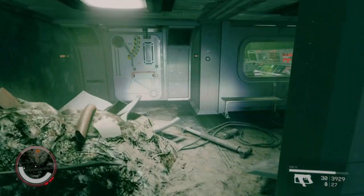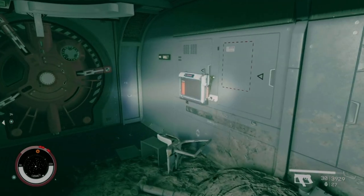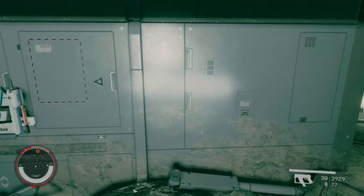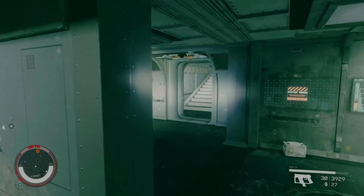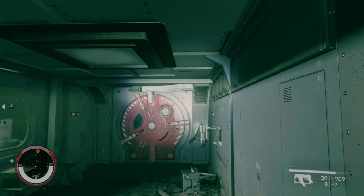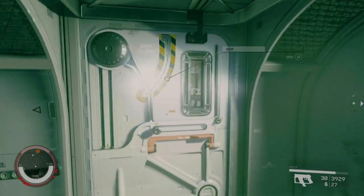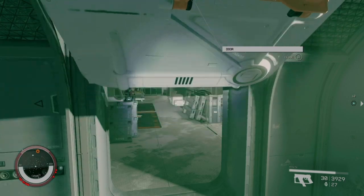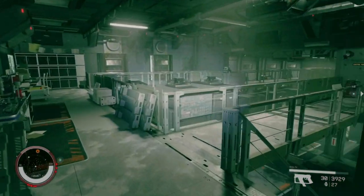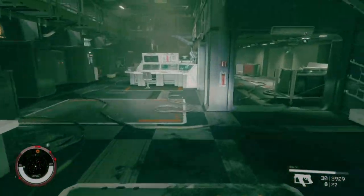The first place this mission can bug is right about here. For some reason if you try to use this, it'll keep the main objective telling you to go basically right above here. But that's not where you want to go — where you want to go is actually over here. So if you get that bug and it's telling you to go there, you're not screwed, just follow the path that I'm going right now.